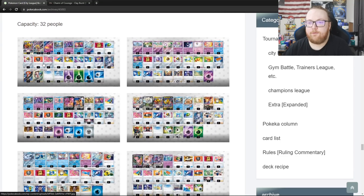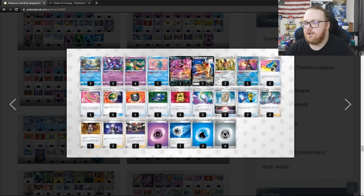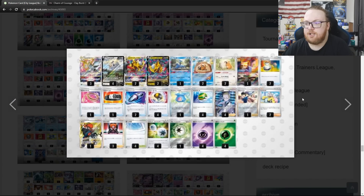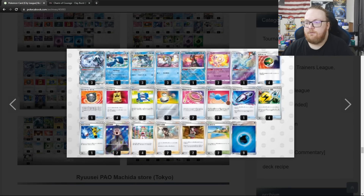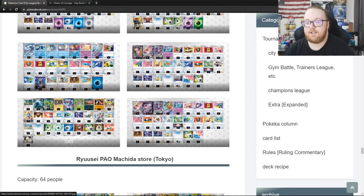32-person event — Giratina Lost Zone won it. Gardevoir with 2 Drifloons and 2 Charms, a Picnic Basket, but no Champions Festival. In top 4 a Mirage Gate Box with double Baby Zamazenta and 1 Zamazenta V, also playing 2 Jet Energies and a Sky Sail Stone. Then Arceus Giratina, and Chien-Pao Baxcalibur with no additional V-Star or V-Pokemon at all — just Chien-Pao, Baxcalibur, and Kyogre. More Mew VMAX with Meloetta, and more Mew VMAX with Meloetta and Deoxys.